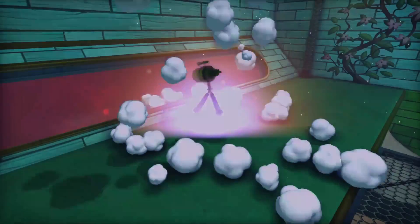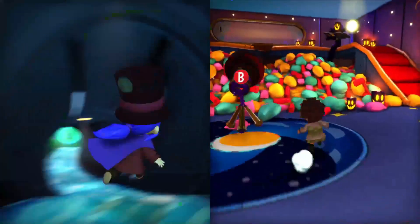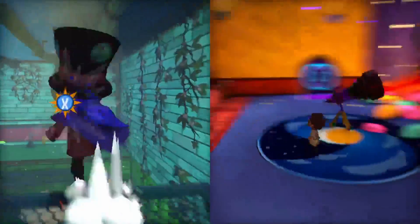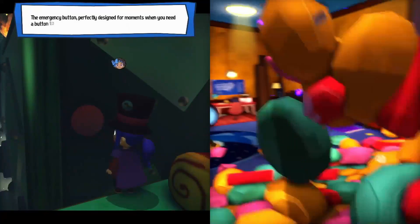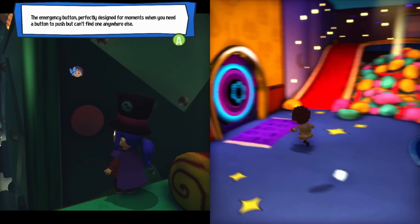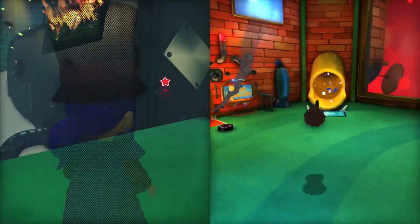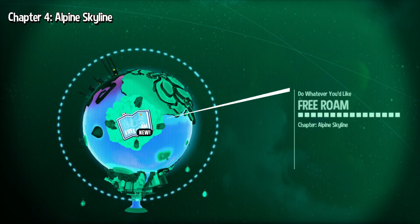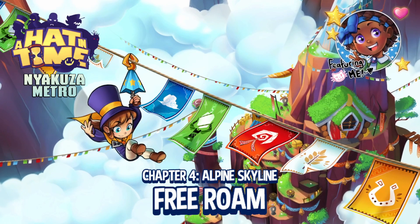Welcome back. Alpine Skyline is very much an open world level — think like Mario 64 with this. The emergency button is perfectly designed for moments when you need a button to push but can't find one anywhere else. Her ship is in ruins, it's in dire condition, got sabotaged. Alright, free roam! That's cool. It looks like it's gonna be fun. I like it because you can pretty much do things in whatever order you want.